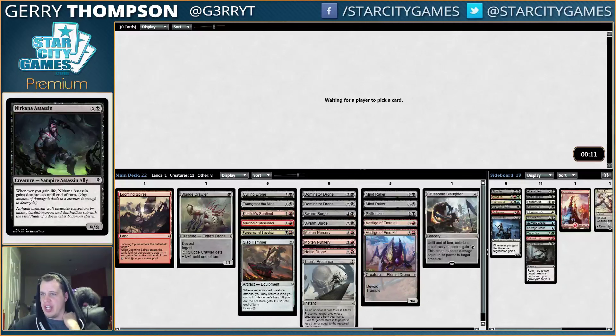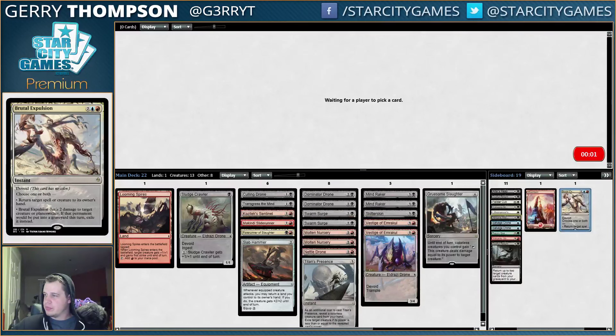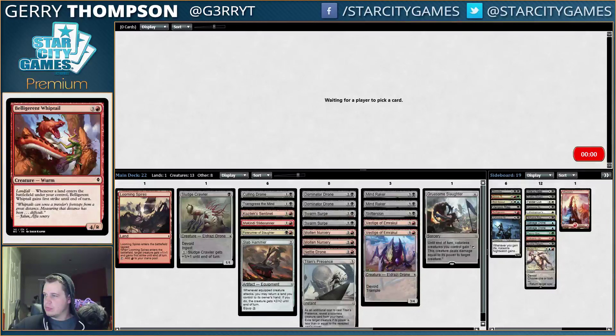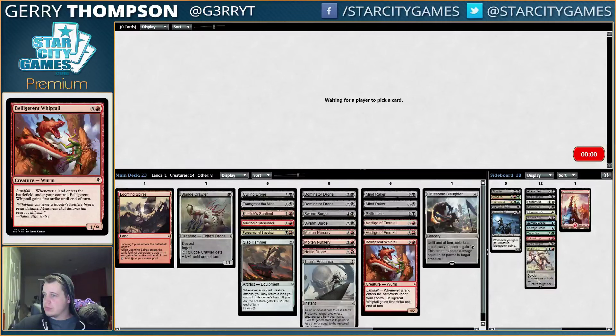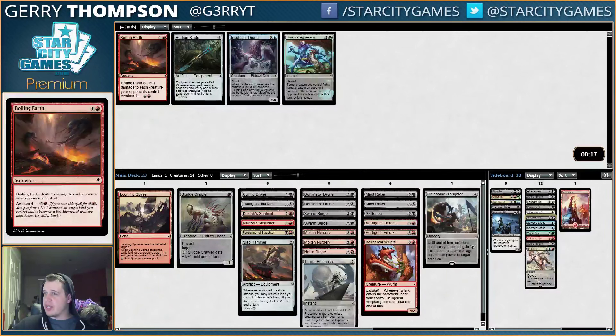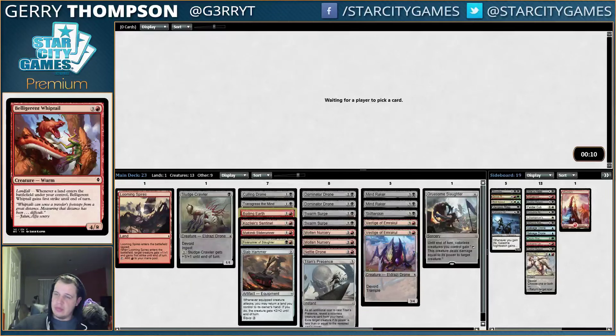A little scared of the 2/3 Deathtouch guy. If we had an Evolving Wilds we'd probably just play the Expulsion. As is, I guess it's Whiptail. And I don't really want to play 18 land, but — ooh, now I don't mind playing 18 land. Alright, deck is complete.